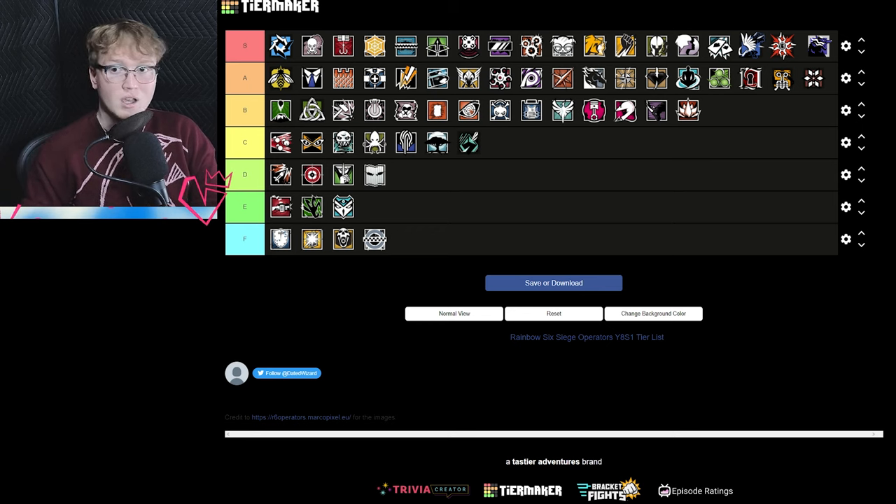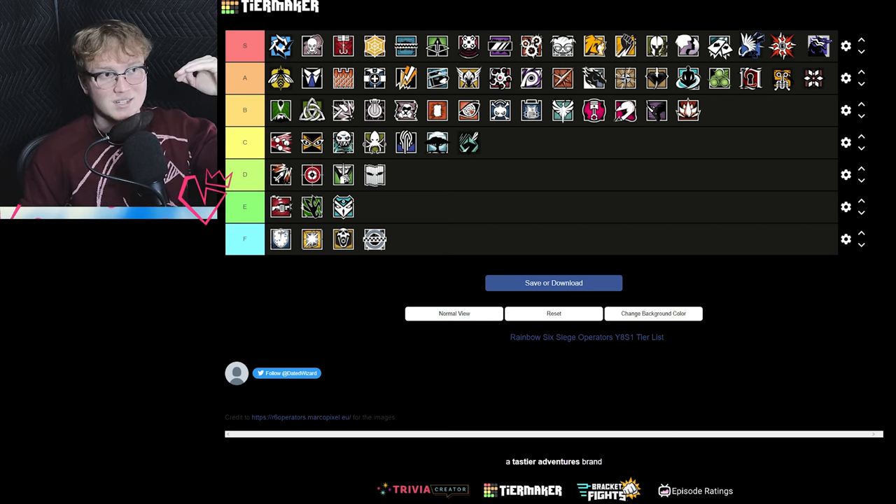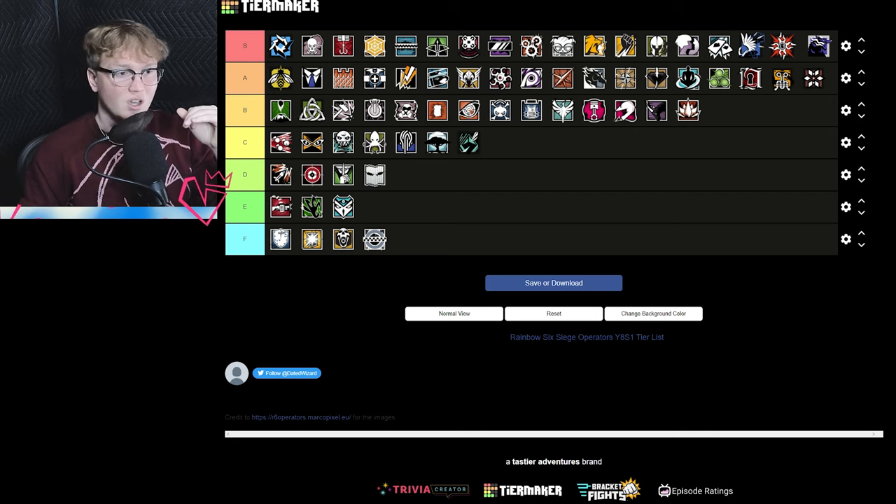That's kind of the end of the philosophical discussion. This is my operator tier list for Operation Dread Factor — the definitive one. Let me know in the comments if you agree or disagree. I think we're slowly moving away from the gunfight meta into more of an information meta, honestly a more traditional Siege meta. There are a lot of strong operators: B is balanced, A is strong, S is almost a guaranteed pick, C is situational, D is lackluster, E is terrible, and F is don't pick. Hope you guys enjoyed — see you in the next one!